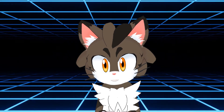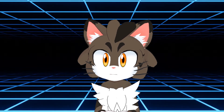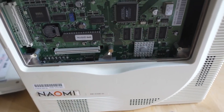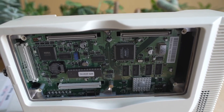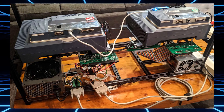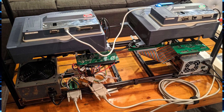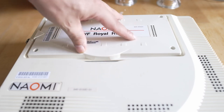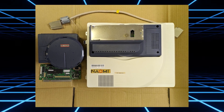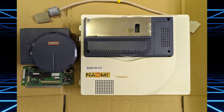Ironically, Sega's last home console would be outlasted by its arcade counterparts, of which there are many. The first was the Sega Naomi. The Naomi would have the same CPU at the same frequency, but it would have four times as much memory, a faster graphics processor, and faster VRAM. Interestingly enough, you could combine several Naomi systems to get better performance. The biggest difference is that Naomi games were primarily distributed on ROMs instead of discs. However, a GD-ROM attachment would be released, letting Naomi systems run on the same GD-ROM format as its home console counterpart.